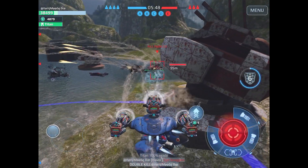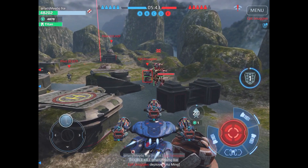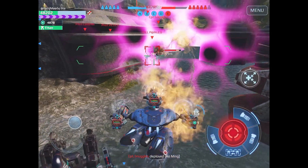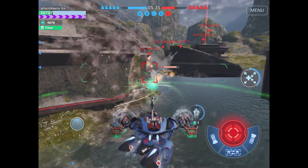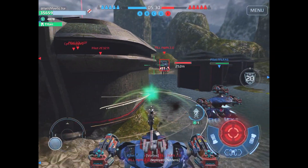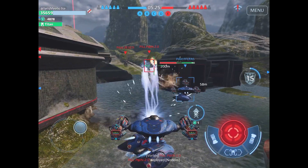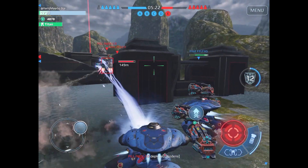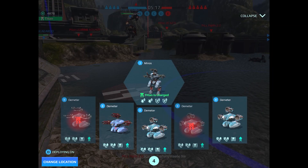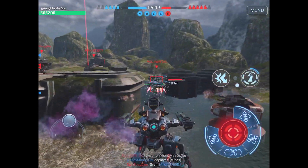We have a Vortex Specter. Might jump after him — that's the funny thing about this. He can't hit me. I'm gonna activate my ability and he's dead. I'm gonna trigger the healing pulse. There's a Nodens in here. I died — Minos time. I'm gonna drop in. Running in. We have one Nodens right here.